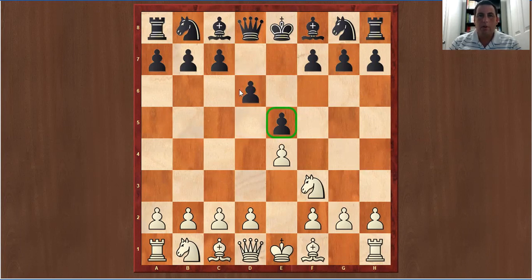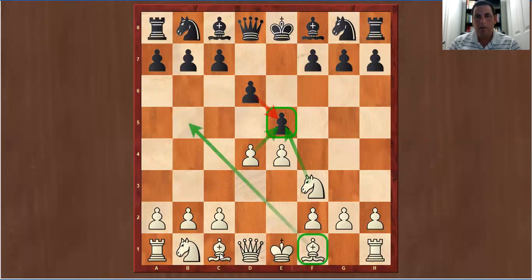The best way to handle this position as white is to simply play d4. What you're doing with d4 is taking control of the center. You're putting direct pressure on the e-pawn — you're attacking it twice and it's only being defended once. Your bishops are free and it's a very good position for white.